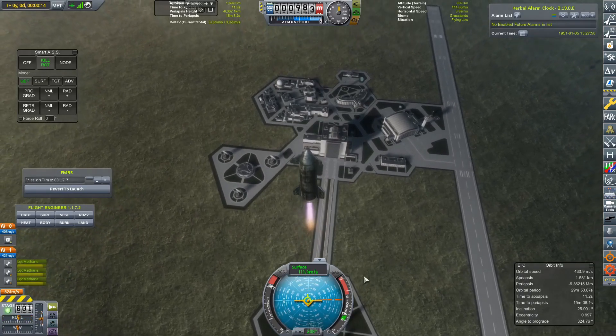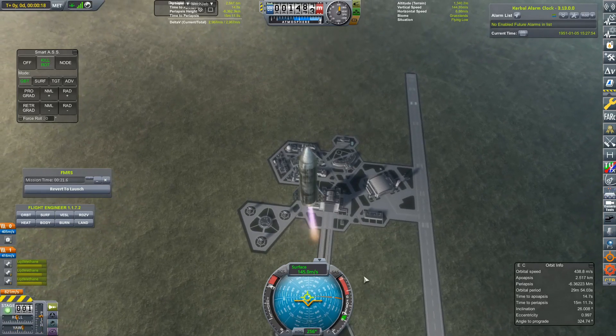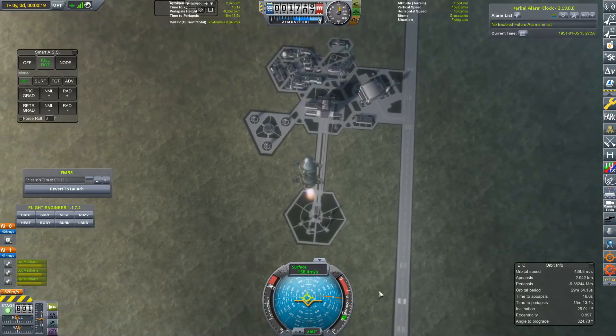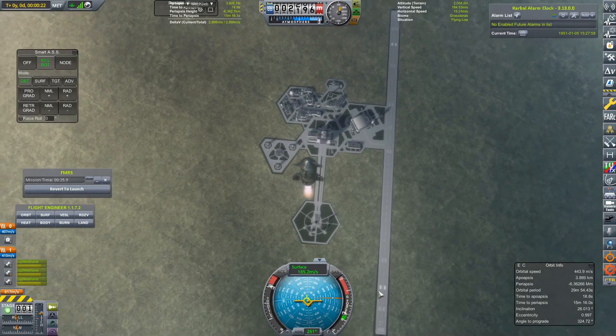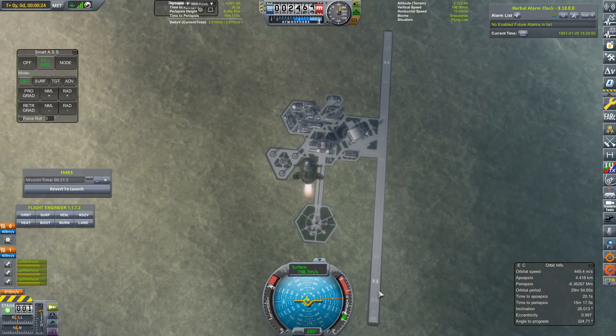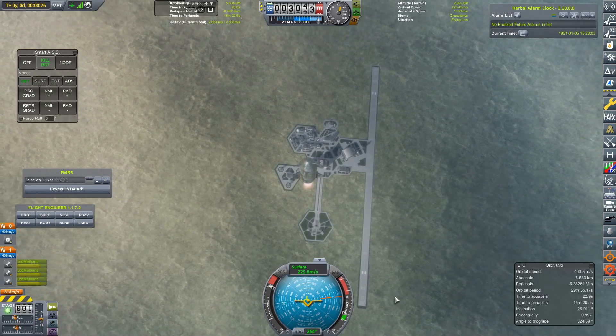Anyway, we have fired up those three Raptor engines. The Metalox is burning now and we are on our way to 12 and a half kilometers — that is the height where we have been given clearance to go to. And obviously SpaceX is having a bit of an issue with the FAA at the moment regarding this flight.